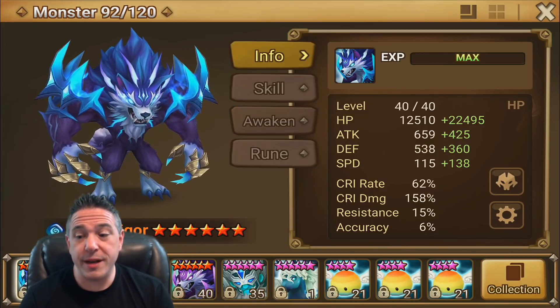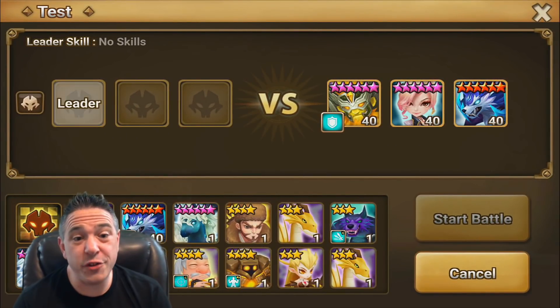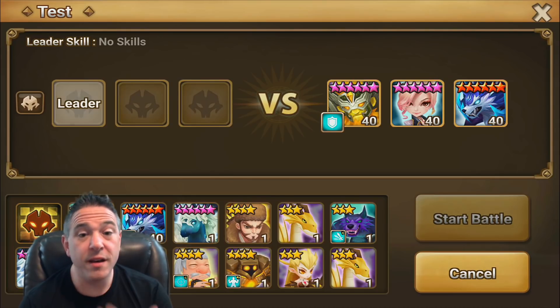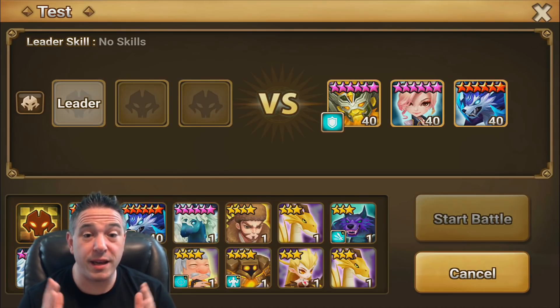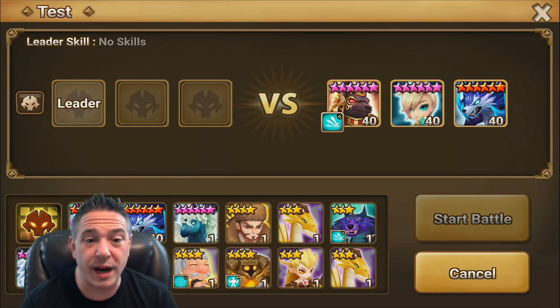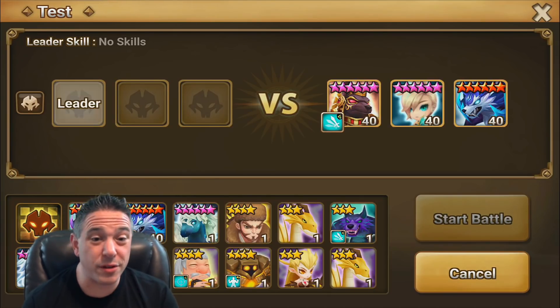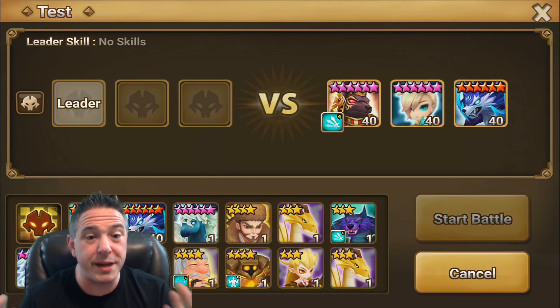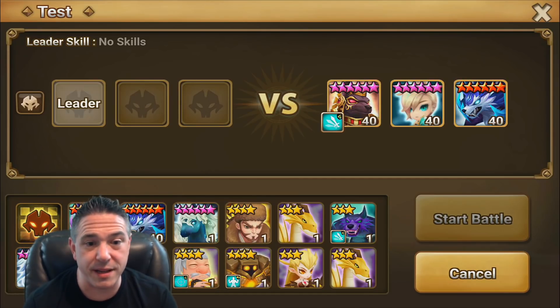For Siege defense, Vigor has become one of the most used and strongest defense monsters on a 4-star Siege base. You'll see him very commonly in Skogul, Ileana, Vigor in G2/G3 Siege. You may also see Khmun, Iris, and Vigor. Obviously both of these can be countered, but these are two of the most common meta defenses using him.